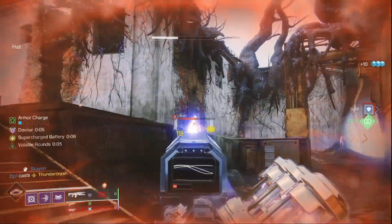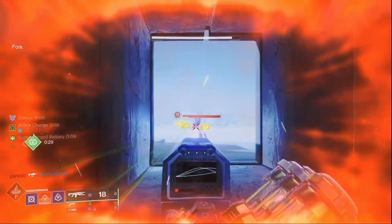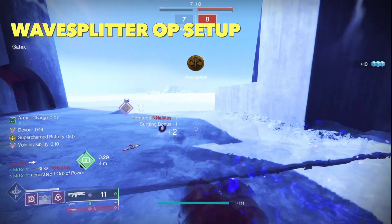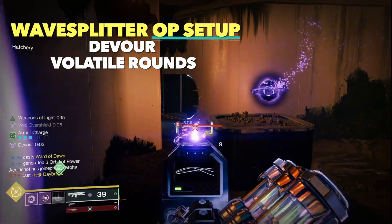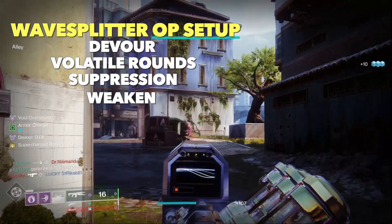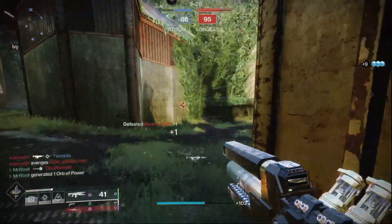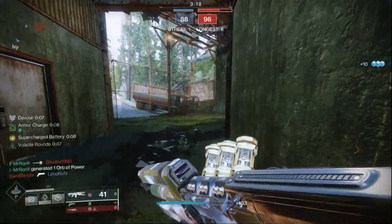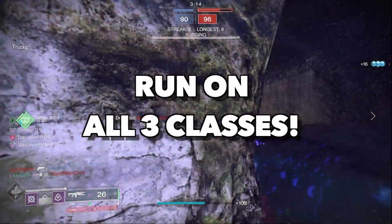You can go on some absolutely absurd killstreaks with it. In this video, I'll show you how to best optimize it so that you can get Devour — full health back on kills — Volatile Rounds, Suppression, Weaken, and Overshields on top of this. We literally have easy access to all of the void bonuses in the Crucible, and the best part is that this setup can be run on all three classes.